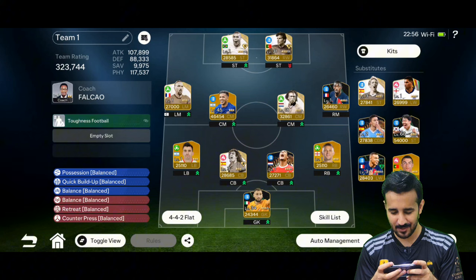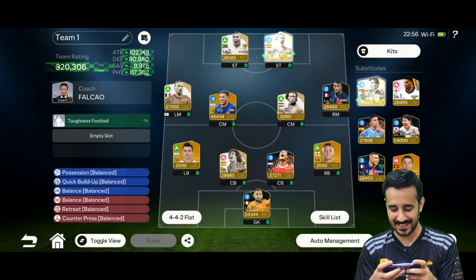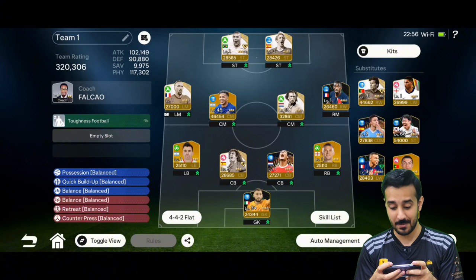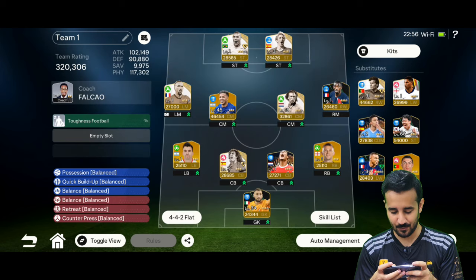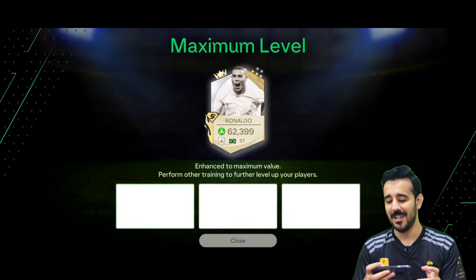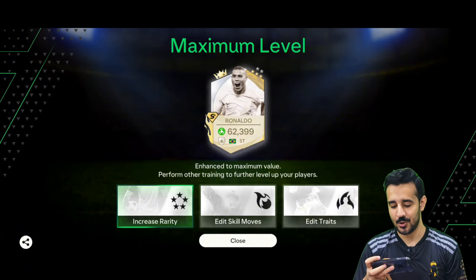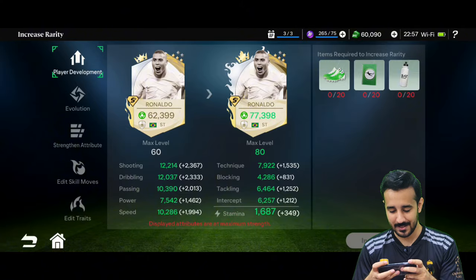These are all our extra players. At the striker position we have Fernando Torres, so now we have a better option. I've already trained some players — this formation is good for us, decent for now. Let's train Ronaldo — I can give him level 60, his ratings will boost. We'll do more pack openings and upgrade other players as well.